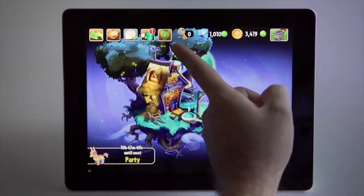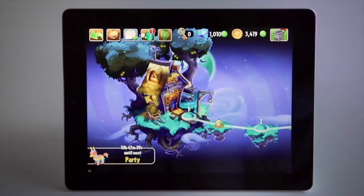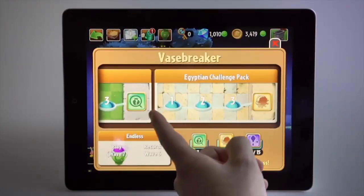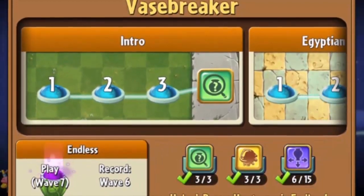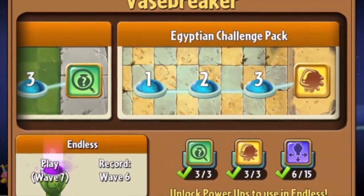In the UI, we've got an extra button specifically for Vase Breaker. When you tap that, you're going to see the menu. The menu is going to show you that we've got two new level packs, each with three levels. We've got endless mode and we've got three custom power-ups.